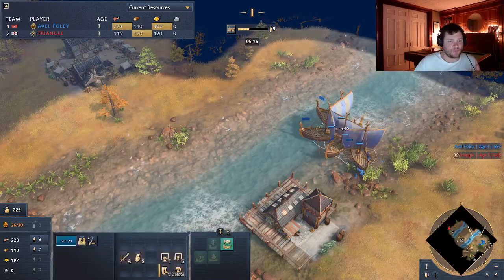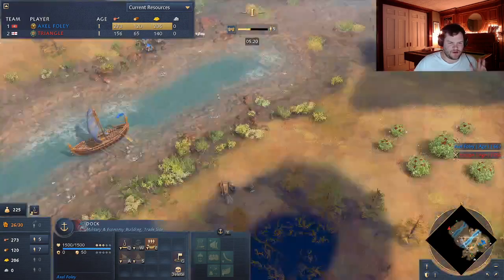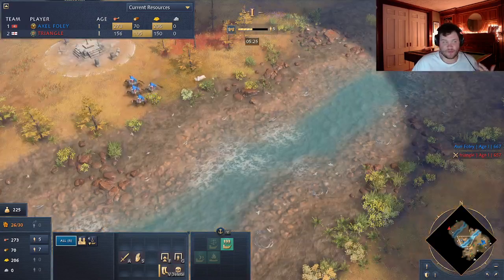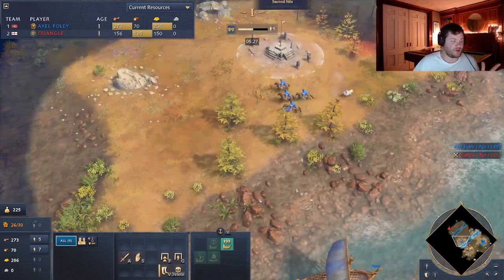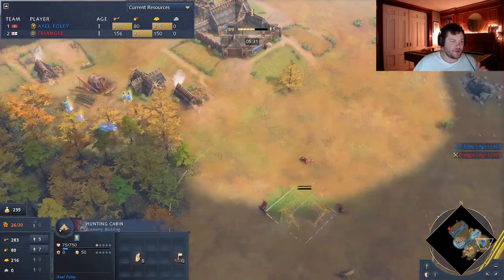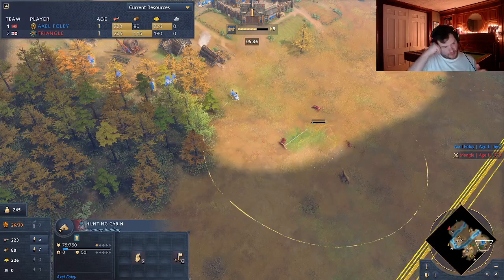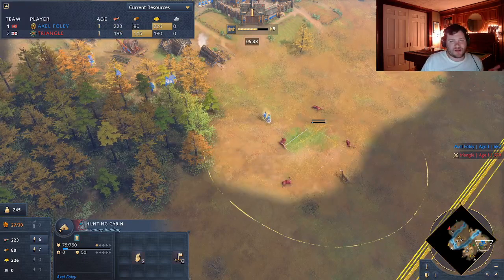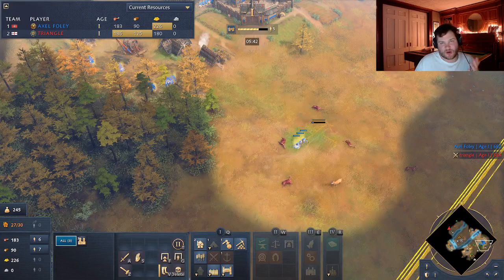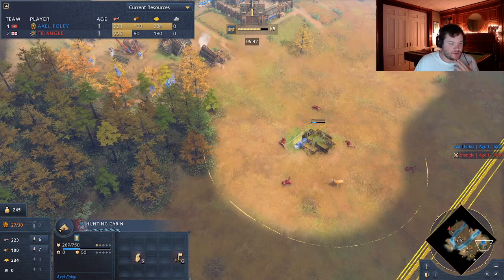I'm starting to get some fishing economy of my own. The nice thing about Rus boats is that they don't have to go back to the dock - it's amazing. If he came over and destroyed my dock, I don't care - these guys can just return food however they want, they can just stay there. So when I do this type of build with map control, I really don't have to use professional scouts - you can just take the deer however you want.